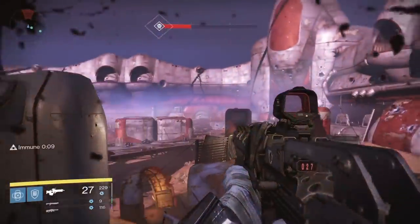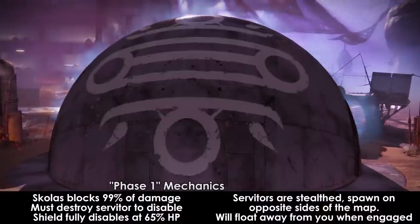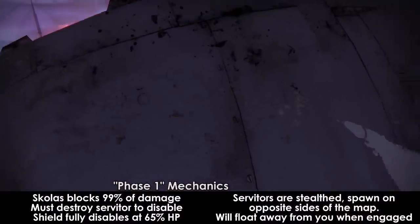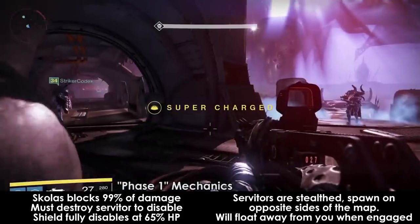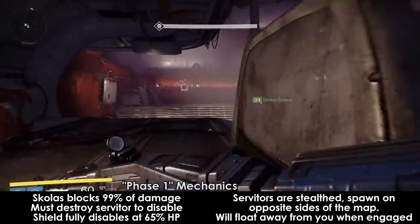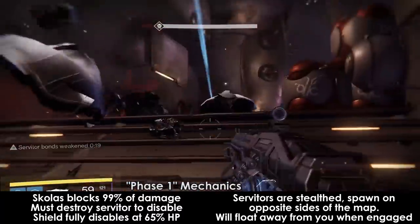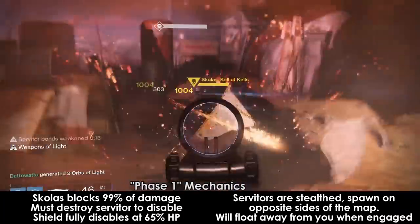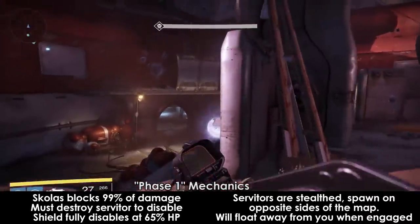Skolas himself only has a couple of mechanics. At the start of the fight, he will essentially be invulnerable to damage, blocking 99% of damage thrown at him. To disable his shield, you must destroy one of the two servitors on the field to break the bonds of his shield. These servitors are stealthed, but are not too hard to see. There are two spawn locations for these servitors — one in the back left of the area by the ramp, and the other on the opposite side. When you kill a servitor, Skolas' bonds will break, enabling you to deal full damage to him for 20 seconds.